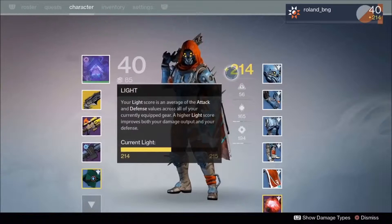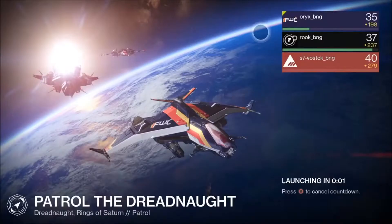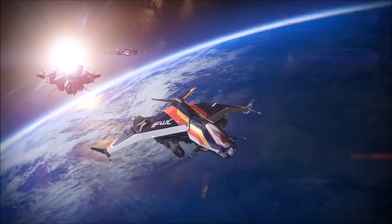We can see Thorn, Eye of Sol, some random machine gun, and a common green ghost. This is cool because we get more than one ghost now. If you didn't get the ghost edition, that was the only other ghost you could get in the game. Now we can get common ghosts and all types of ghosts. Moving on, we have patrol of the Dreadnought — a fireteam patrolling with levels 35, 37, and 40 shown alongside their light levels. The ships look pretty cool and the Dreadnought is set in the rings of Saturn.